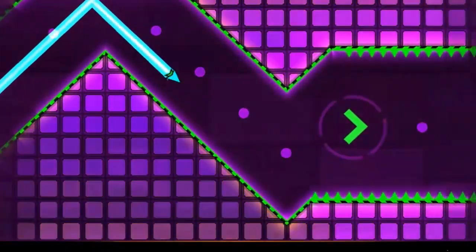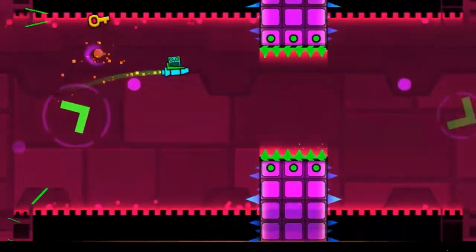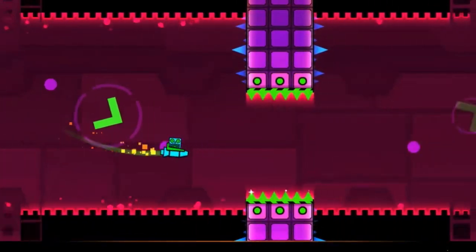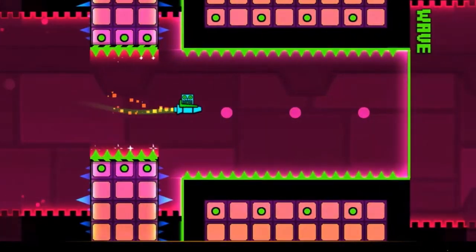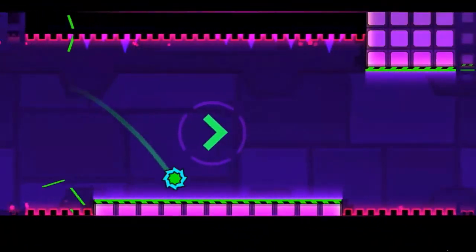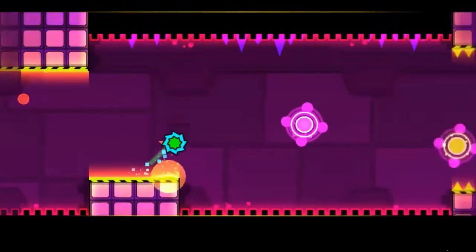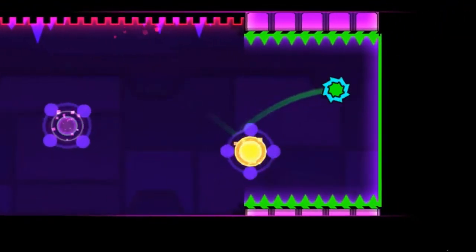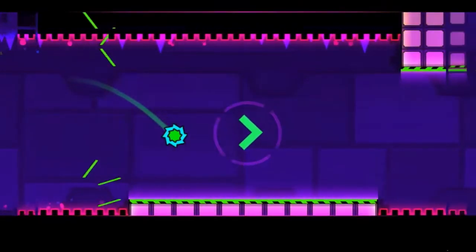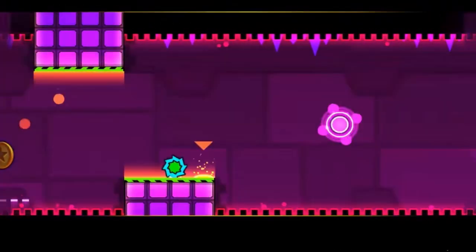You better have good reflexes if you're going to go for the second coin on Knock Em. You need to swoop up to get this key in the ship part right after a wave section, which is really hard to do, into another wave section, and then to a ball. Even though I gave mercy for Deadlock, the reason why I'm not giving it any for Knock Em is because the key gimmick is just simply very overused. Deadlock was just introducing the key, and that's why that coin was an S tier. This one is an F.